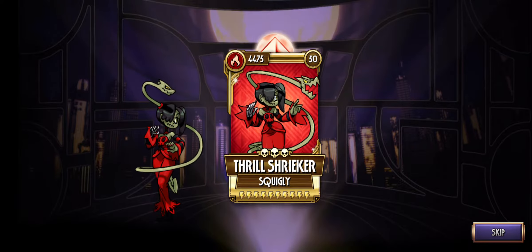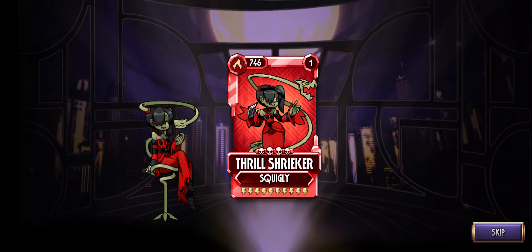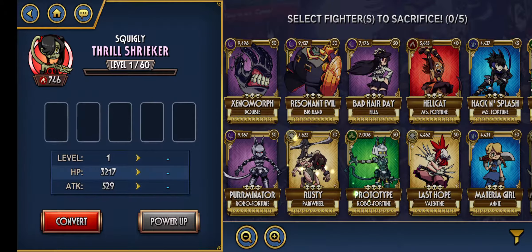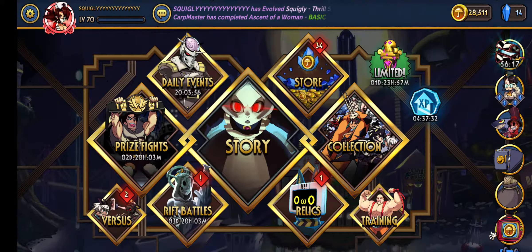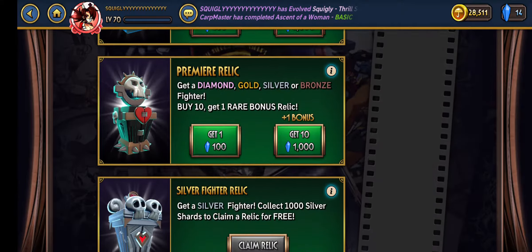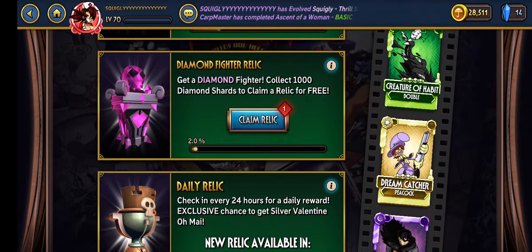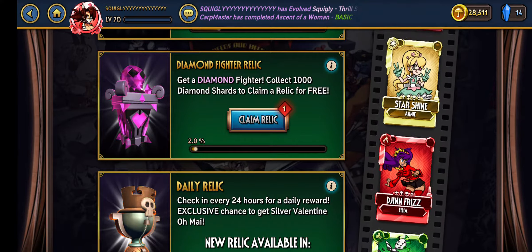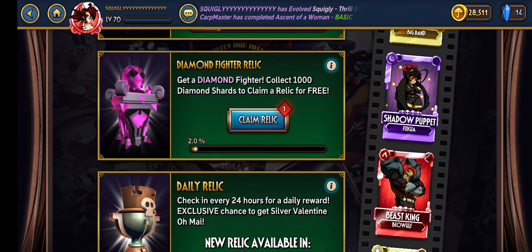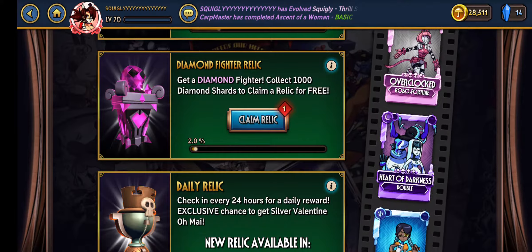Now what I'm hoping is — because I've just got a Squiggly to diamond — I'm hoping the relic also sees that and thinks, 'Oh, you got a diamond Squiggly, so how about we give you another one.' Only time will tell though, because I don't have good luck with these. As always, I'm gonna try and do it blindfolded so I don't see what it is and you get a genuine reaction. I'm gonna open it so you guys can see it, and then try to log out of the game and go back in so it doesn't show up in chat either.